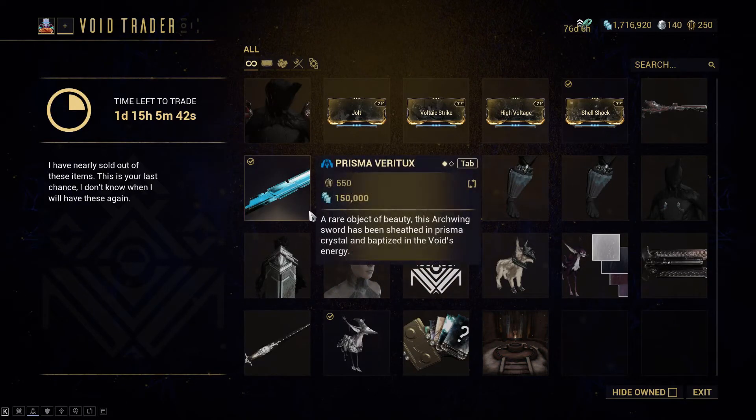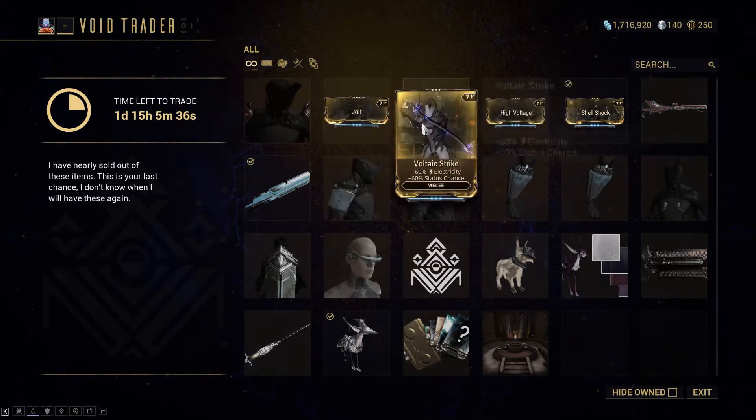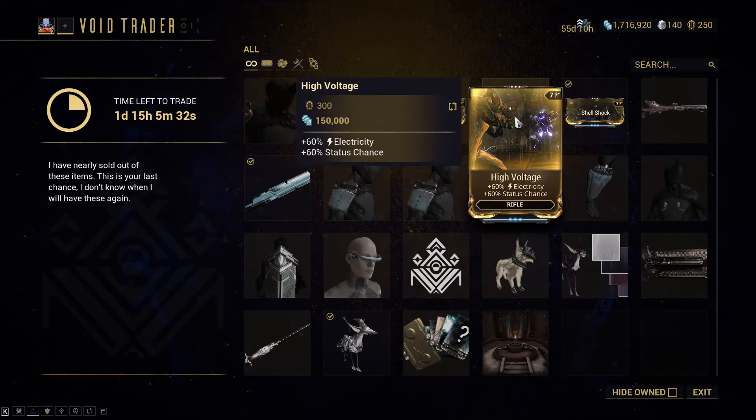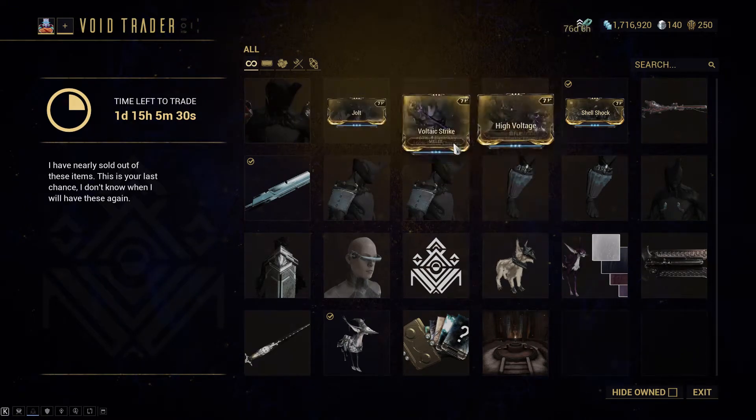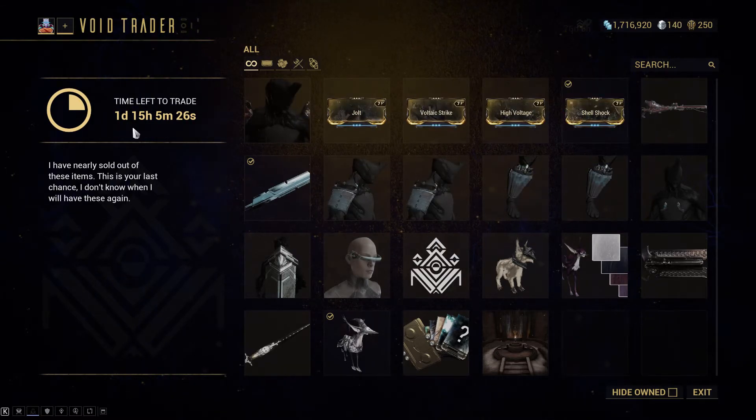So make sure you swing on by and check out the goods. I would definitely suggest getting the weapons for sure. I actually already have all of these mods — or actually it looks like I don't have High Voltage, so I'll probably end up picking them all up. You've got a day and 15 hours as of the recording of this video left, so make sure you hop on in and talk to Void Trader Baro.